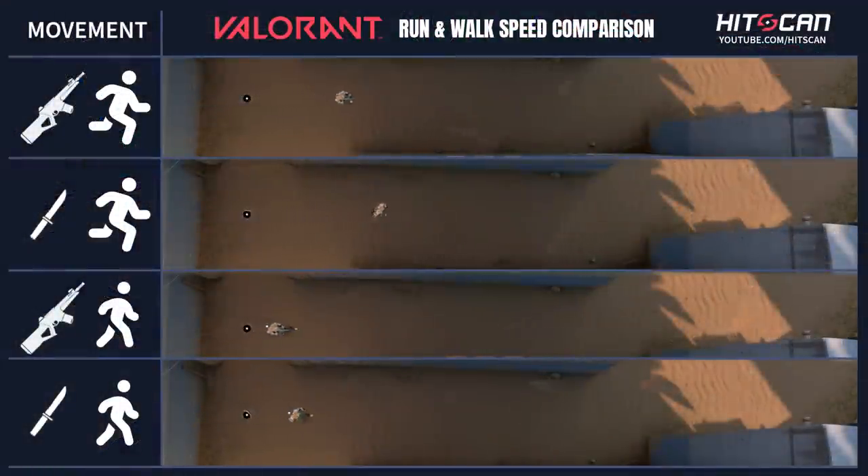First off, the essential. No matter if you're running, walking or crouching, your character will move faster with their knife out. This is why people switch to their knife when they have to run across the map. Enemies cannot hear you swap weapons, so you can do this when you are right around the corner of an enemy. Just don't get caught with your knife out — you need to have your gun out and ready to shoot.